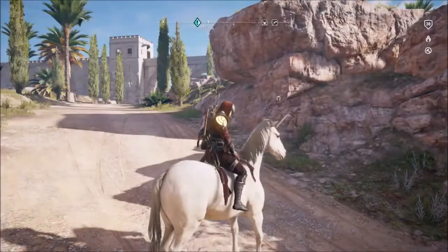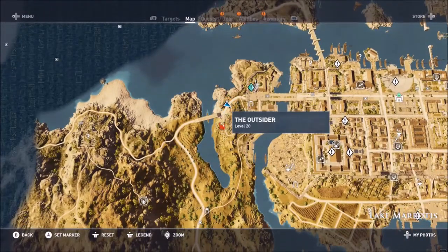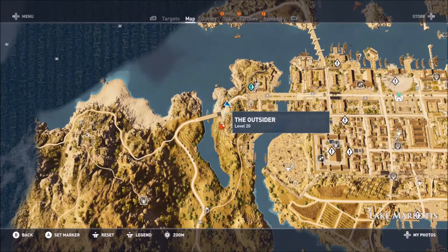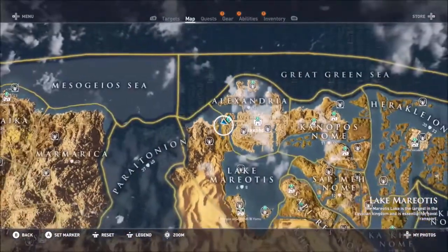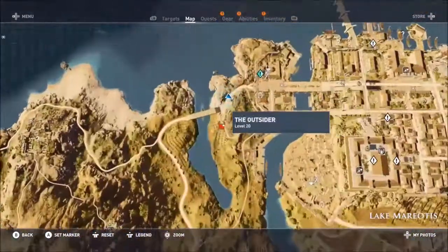Early in the game you'll learn that Bayek is being hunted by deadly bounty hunters called Phylakes, or Phylax — however you want to pronounce it. They're scattered all around Egypt, mainly in the eastern areas of the map, and they each have their own level, name, and weapons that they use.